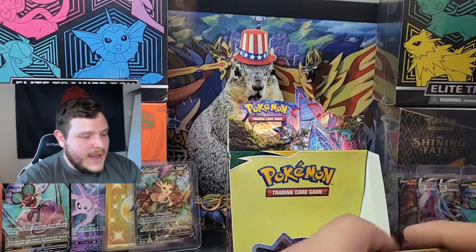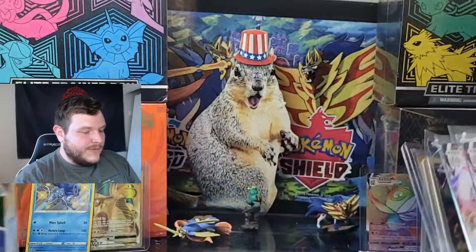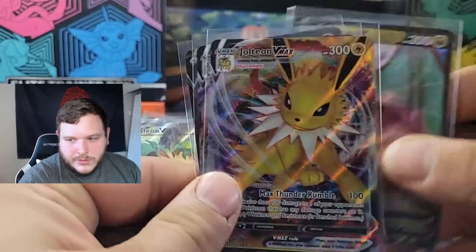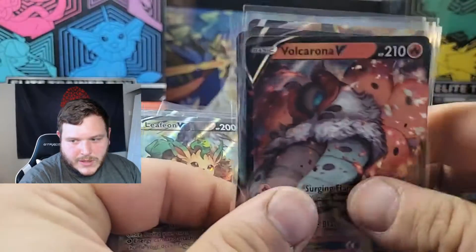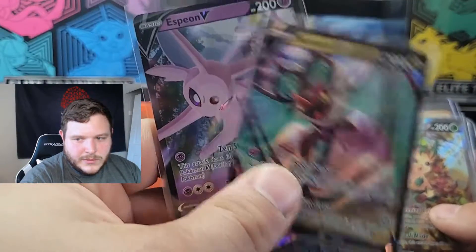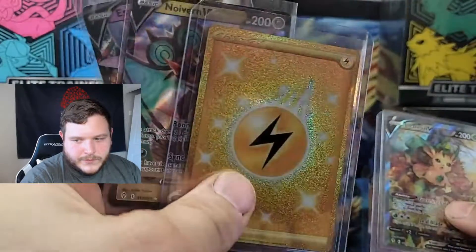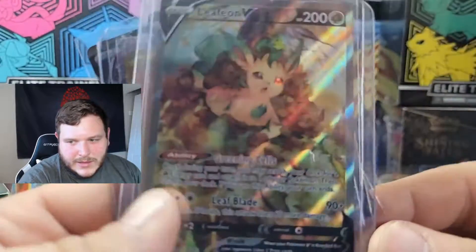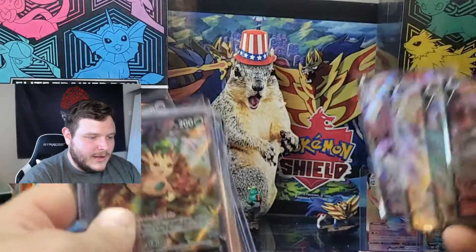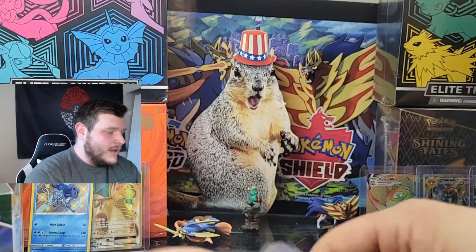That will wrap us up — 8 hits out of 36 packs, the normal hit rate. We have a winner. On the right-hand side we pulled a Noivern V, Jolteon VMAX, a Sylveon VMAX, and a Volcarona V — ultra rares. On the left-hand side we pulled a Noivern V, an Espeon V, a secret rare gold Electric Energy, and a Leafeon V alt art — beautiful card. Left-hand side wins! You saw it here folks — left-hand side is the side that you want to pull from.